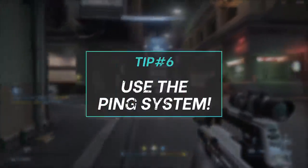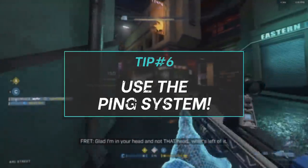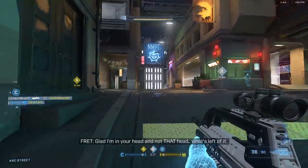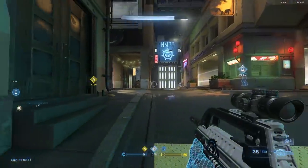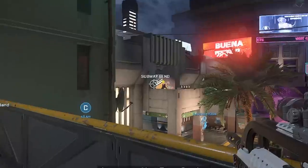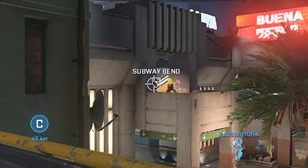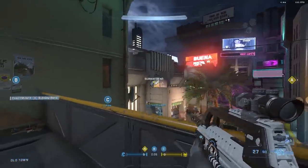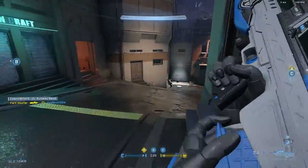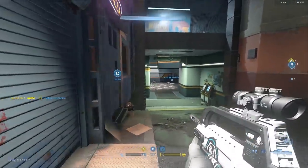Tip number 6: use the ping system if you're not going to use your mic — and honestly, it's good to use even then. If I can't finish a kill I will almost always ping the last location of the enemy and ping it multiple times if they're walking into danger. Also a little mind hack: you can sometimes get your random teammates to go where you want them to by pinging areas repeatedly, since everyone is basically kill-hungry and thinks every game mode is slayer. Need someone top mid? Just ping it a bunch.